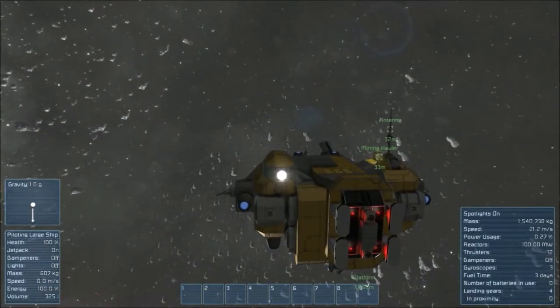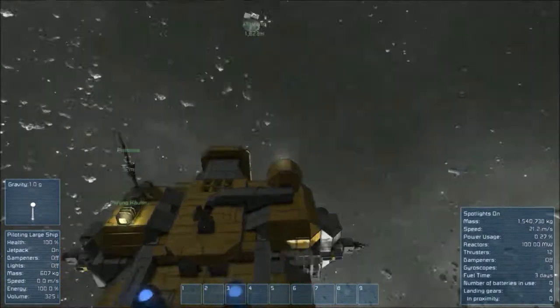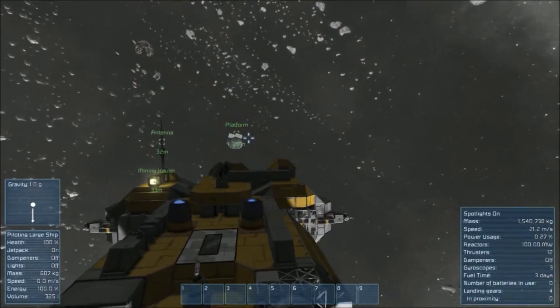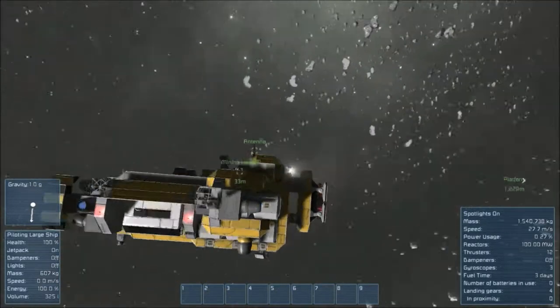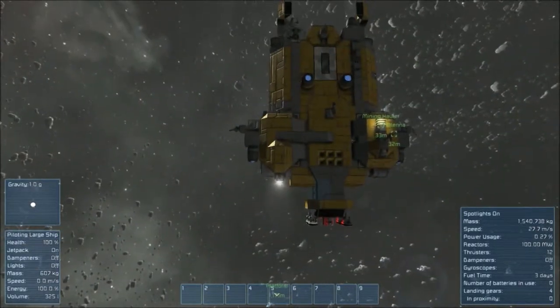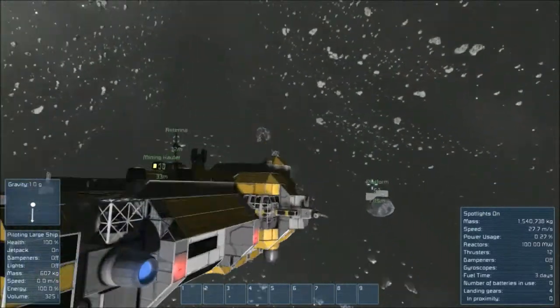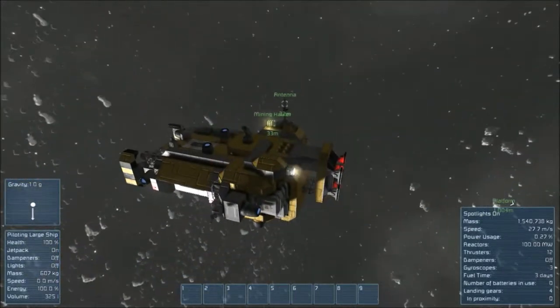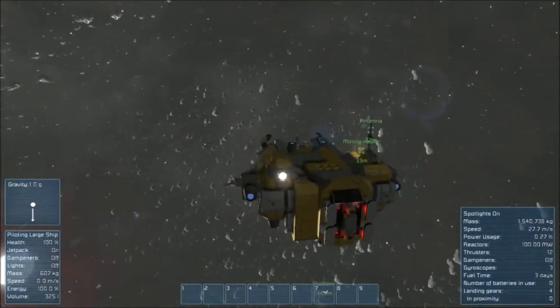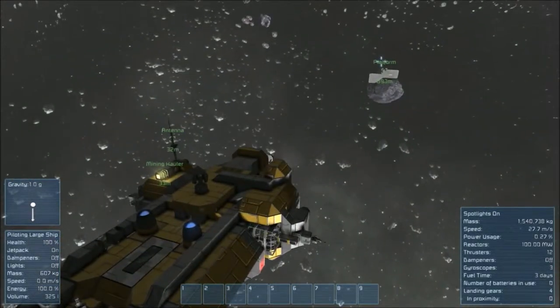We should be able to get some good resources out of this, although it is a shame to tear it apart. Natural dampeners on just a tad, just to straighten ourselves up. Oh no, I don't want to park it that way because the grabs are going to be the wrong way. I don't know who lands a ship in that direction anyway — it must be a vertical wall it docks against.